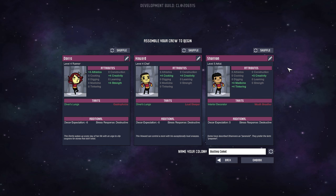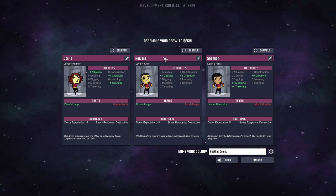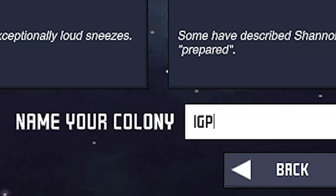On this screen we get to assemble our crew, which means they give us three random people. They're called Duplicants, which are basically clones based on their name — so every Howard we get is going to be the same. We can shuffle for random ones, but I think because it's a forgiving game, these attributes are more of a benefit than a detriment. I'm just going to keep what they give me, and we're going to call our colony the EIG Paradise. Let's go ahead and embark.